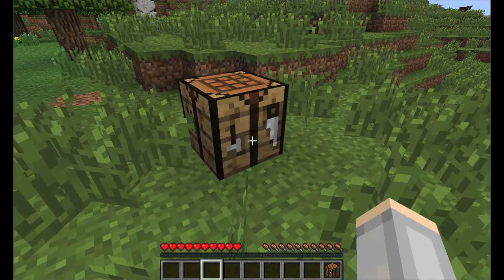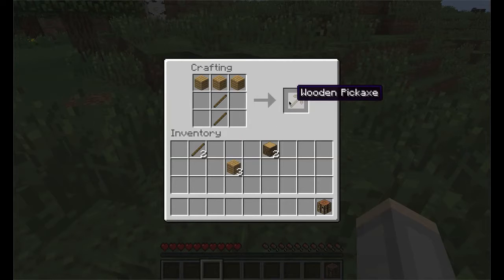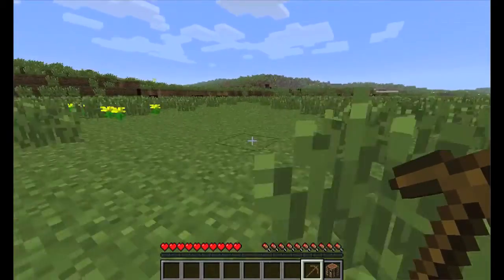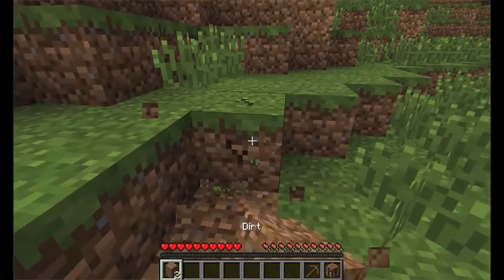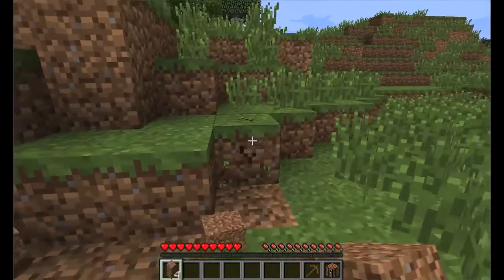We'll go to our crafting table and make some more planks because we want to make a pickaxe. We also need sticks — put one plank on top of another, that gives us four sticks. Take two sticks and stack them, then put three wood across the top and now we have a wooden pickaxe. You could also make an axe or whatever you please. We saw some nice stone over there, so I'm heading over to grab it so we can make better tools. To break a block, just click.